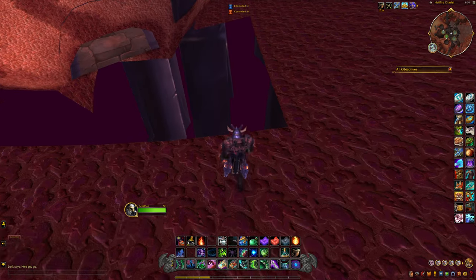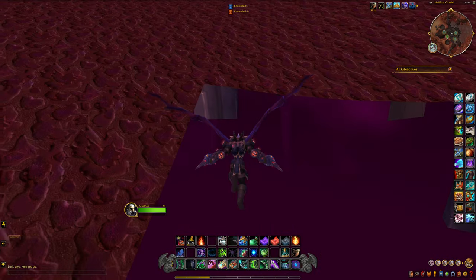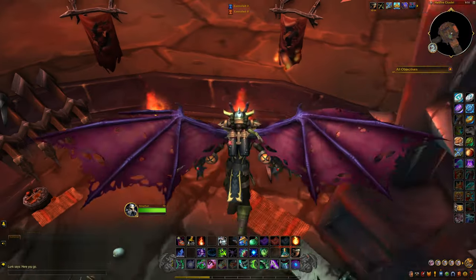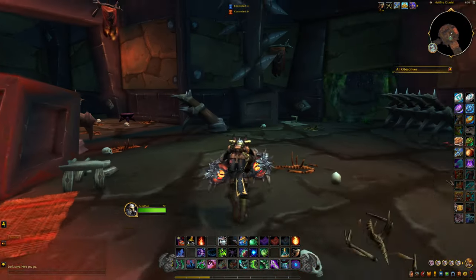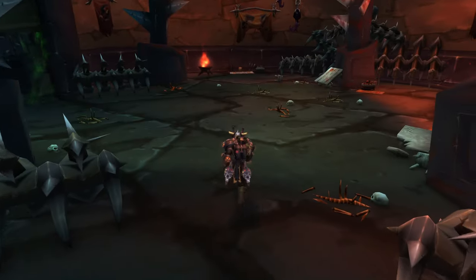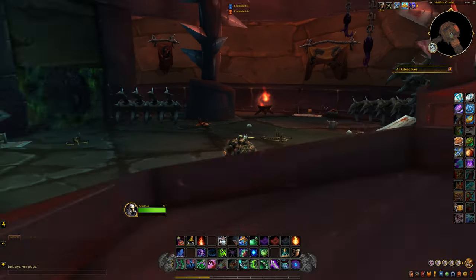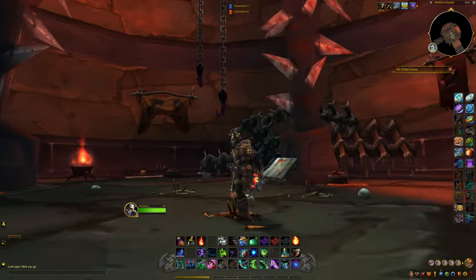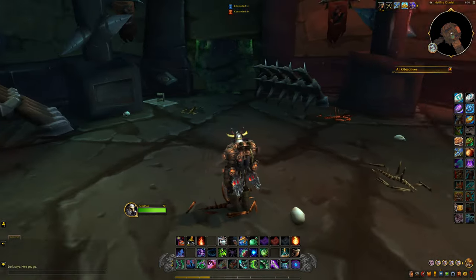We're going to jump down because it's going to allow us to get in — and there we go, we successfully got in! That is how we got behind the portal on the first try. I was a little nervous; I didn't think I was actually going to make that. As you can tell, we are behind the portal in Magtheridon's Lair — isn't that awesome?